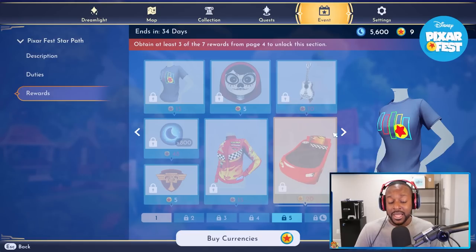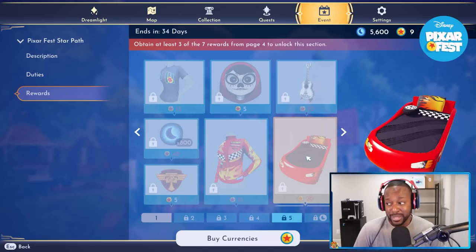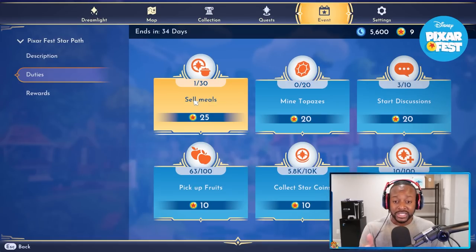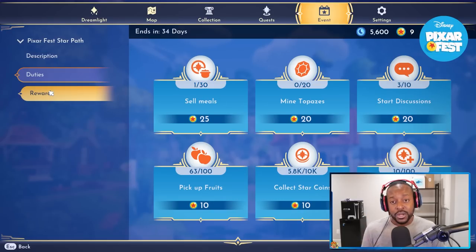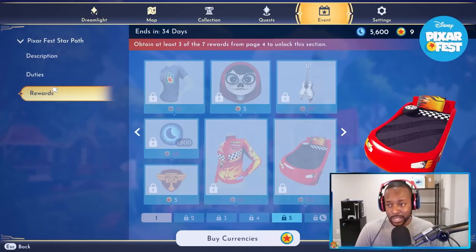The Star Path is a really fun way to get additional items just by playing the game. Look at this Lightning McQueen racing jacket — it looks pretty hot. There's even a racing car bed. Make sure you go unlock your Star Path; just like Dreamlight, there are different things you can do to earn points and progress, and you'll be looking spiffy in no time.